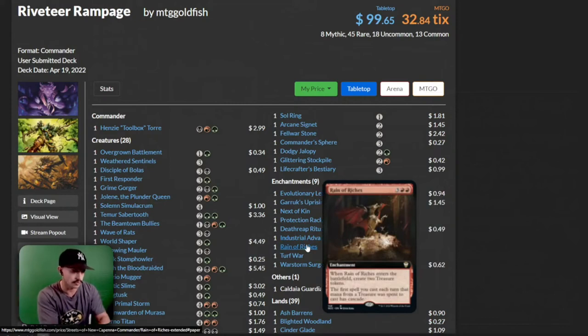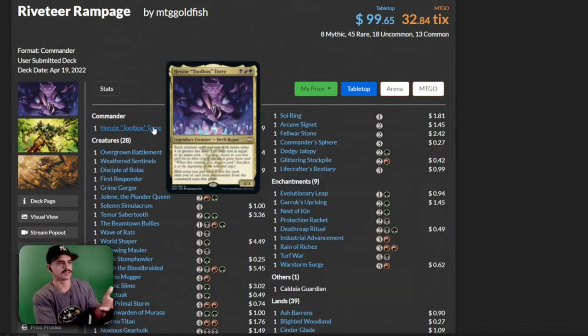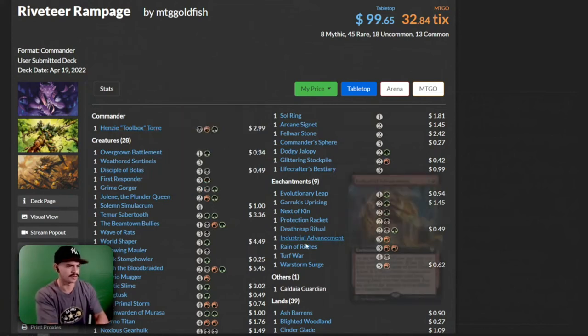We have Reign of Riches. When it enters the battlefield, create two treasure tokens. The first spell you cast each turn that mana from a treasure was spent to cast has Cascade. That's fun. I'm noticing there are a lot of cards inside this deck that are cool — I just don't necessarily think they work really well with what this deck is asking or wanting to do. They're just cool to have.